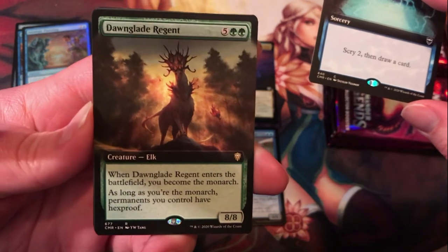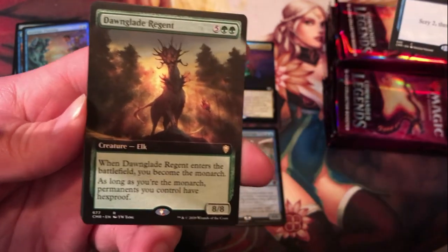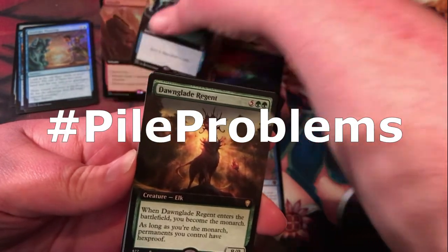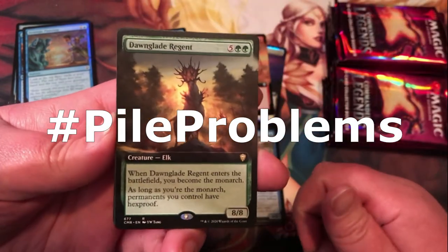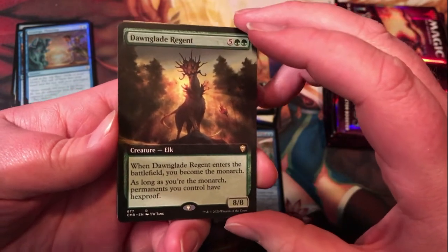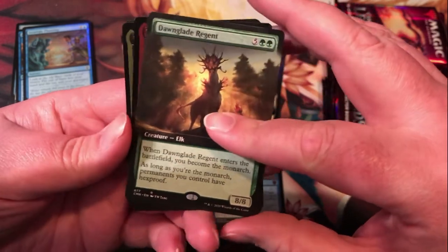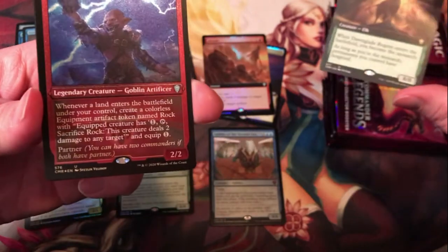Dawnglade Regent — extended art rare there. Rare Elk: 8/8, makes you the Monarch, and as long as you have the Monarch, permanents you control have Hexproof. Not bad for 7 mana.